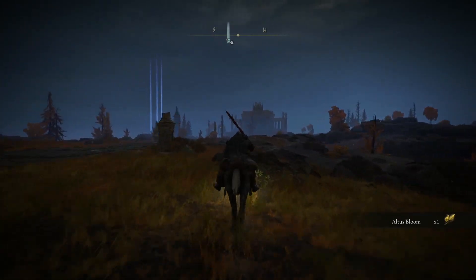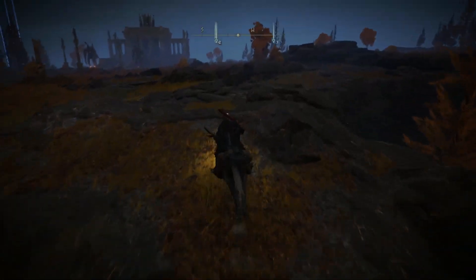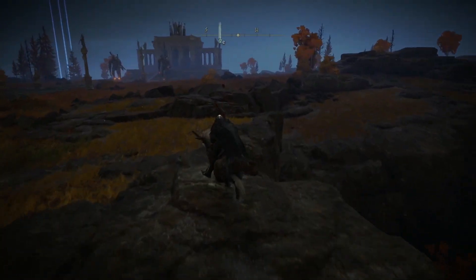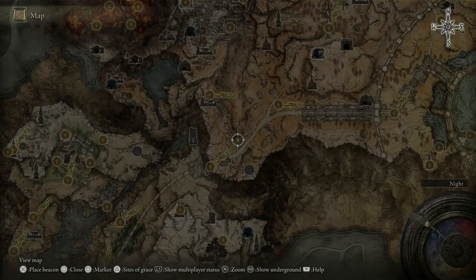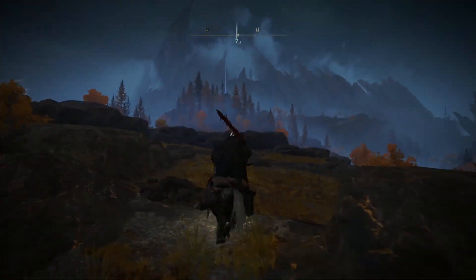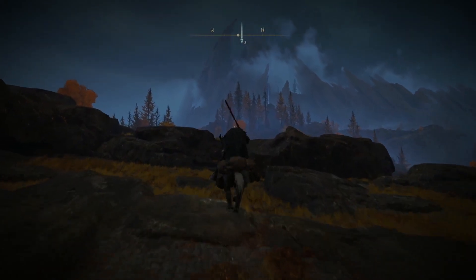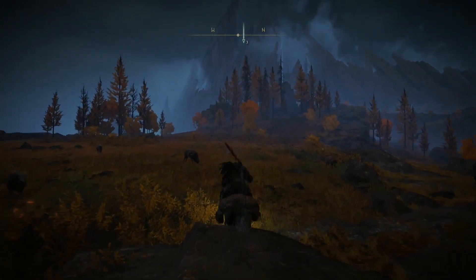You can see the giants there — that's the area where you need to climb, and that's where the runes are located. If you come from the lift and get out here, you can just go in this direction and follow the path. This is another optional path, but you can see where it's located so you can't really miss it.